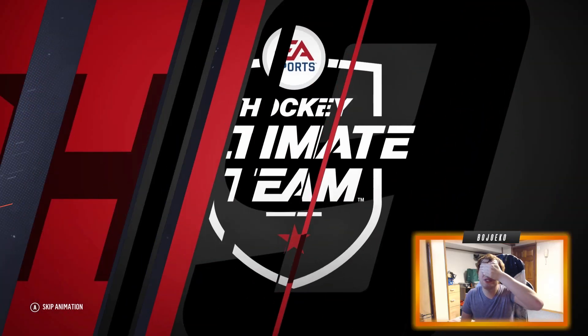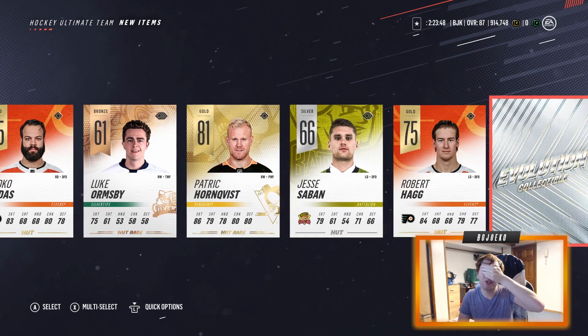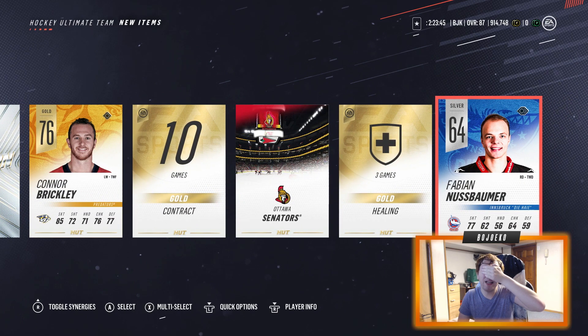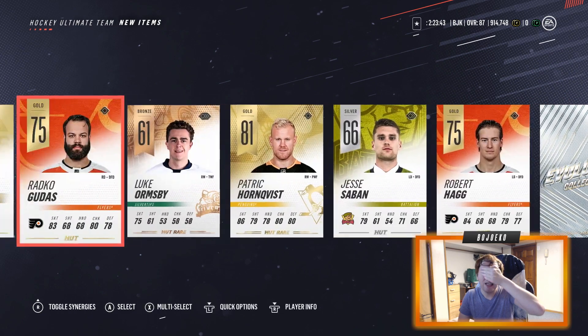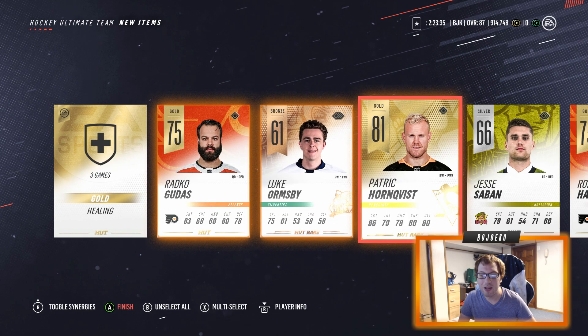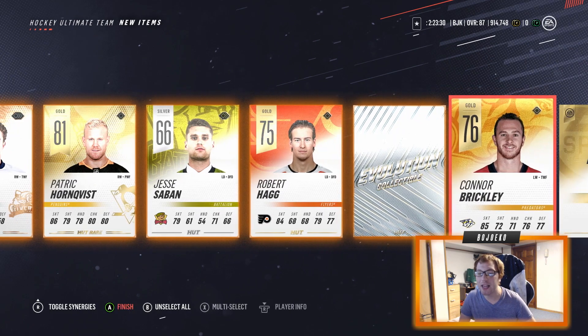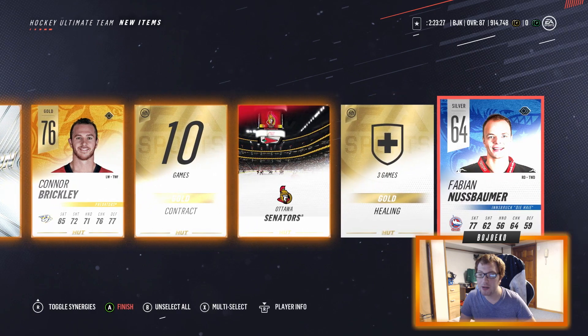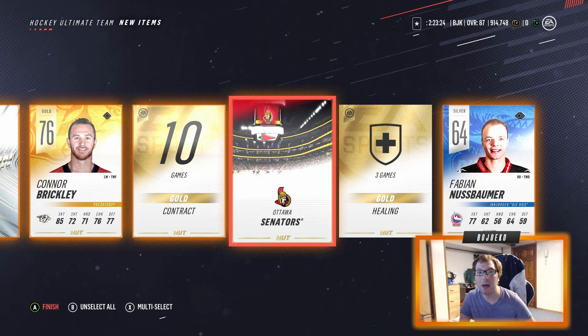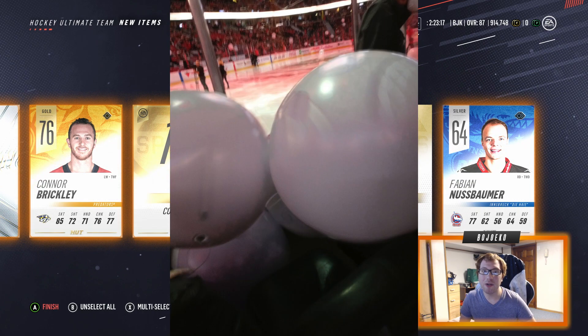Next up — another classic: the Eyes Closed method. Pack opens with eyes closed. We scroll back to the beginning and see what we got: Patric Hörnqvist, Radko Gudas, Robert Hagg — and there's another Evo collectible! Yes, thank you very much. Connor Brickley as well, and an Ottawa Senators arena — which I don't want to set as my arena because there's going to be nobody in it, or they'll drop beach balls from the stands that give people concussions.